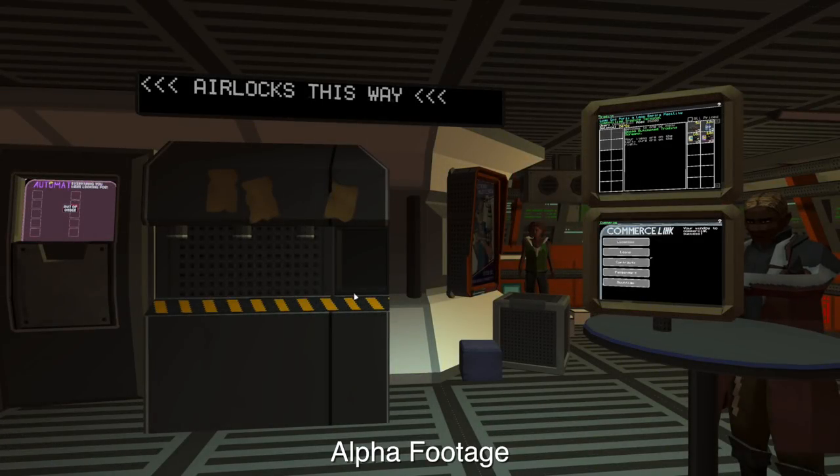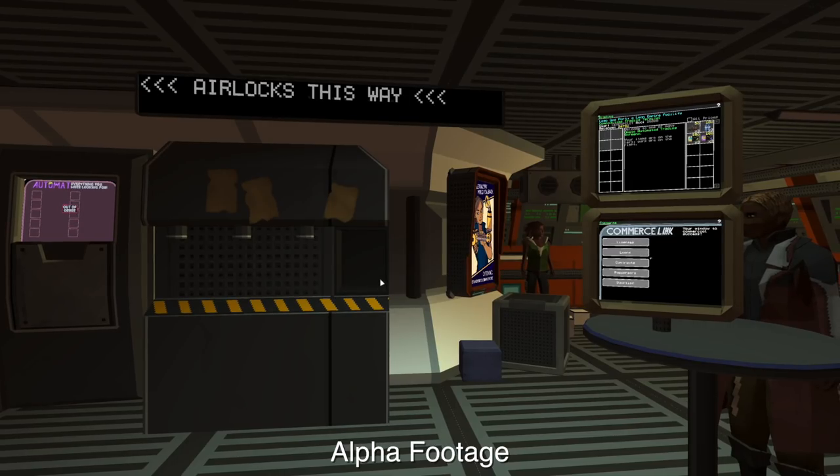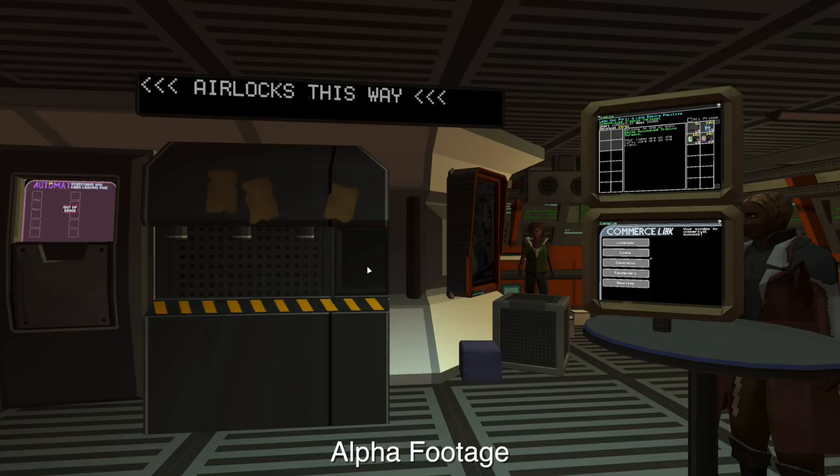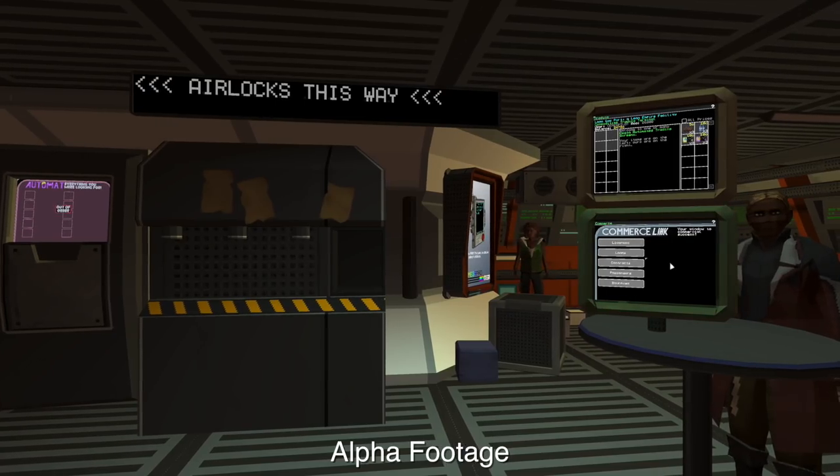Hello, my name is Lee Harris. I'm one of the developers of Objects in Space, and I'm going to talk you through a quick video walkthrough of the game and give you a bit more of an idea of what it's about. I am on the Largo Gas Port at the moment, which is a small space station in the LEO star system, and I'm going to take a quick contract and show you how the game goes.